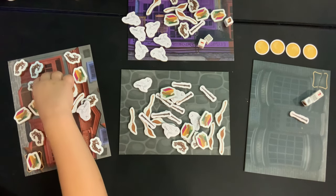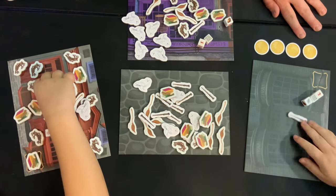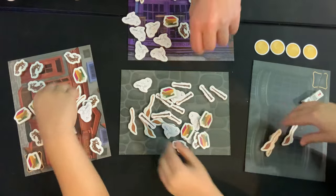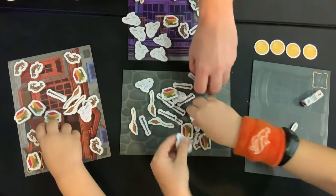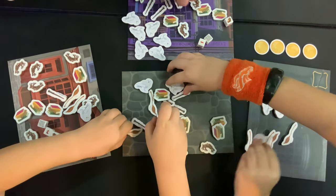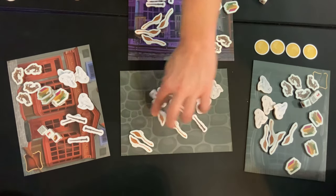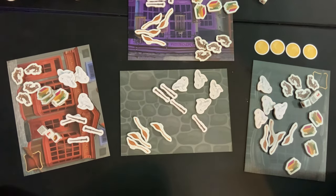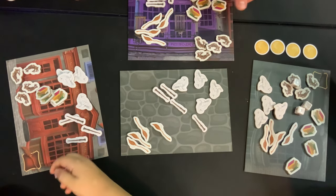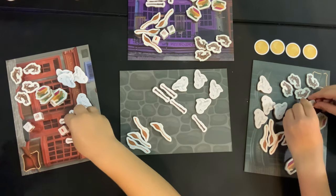You should have four of everything except for what you want, because we're playing a three-player game. If we were playing a different player count, we'd have different numbers. Just check the rules on that one. One, two, three — Expecto Patronus, I don't remember what you're supposed to say.